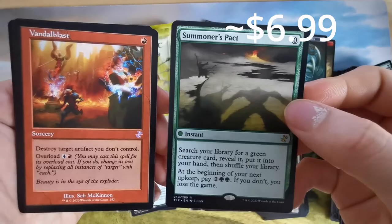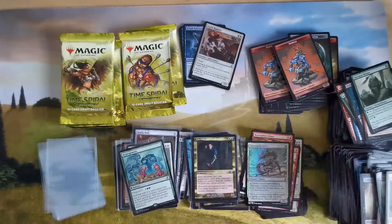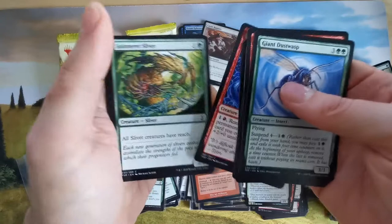Bundle Blast with overload. And we have the Sidewinder Sliver in foil! Making YouTube videos — I'm singing and whispering while opening booster boxes. I don't know what's up with that. Slivers have reach.